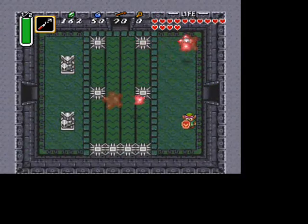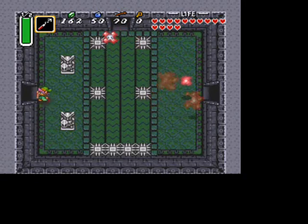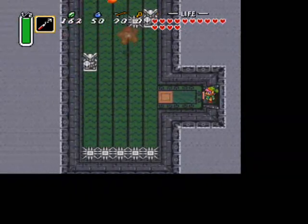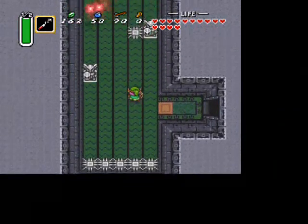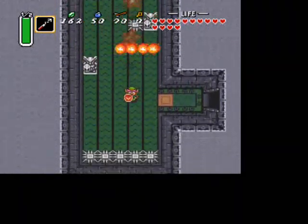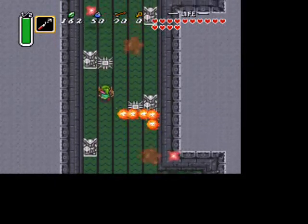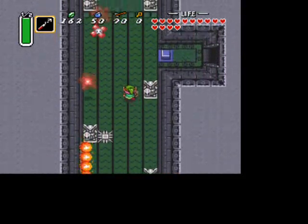In here, these enemies can get annoying — just dodge them for now. Kill the anti-fairy if you'd like a fairy. But at this point in the game, I'd recommend potions more than fairies, just because fairies really don't heal you that much, and potions will heal you all the way.